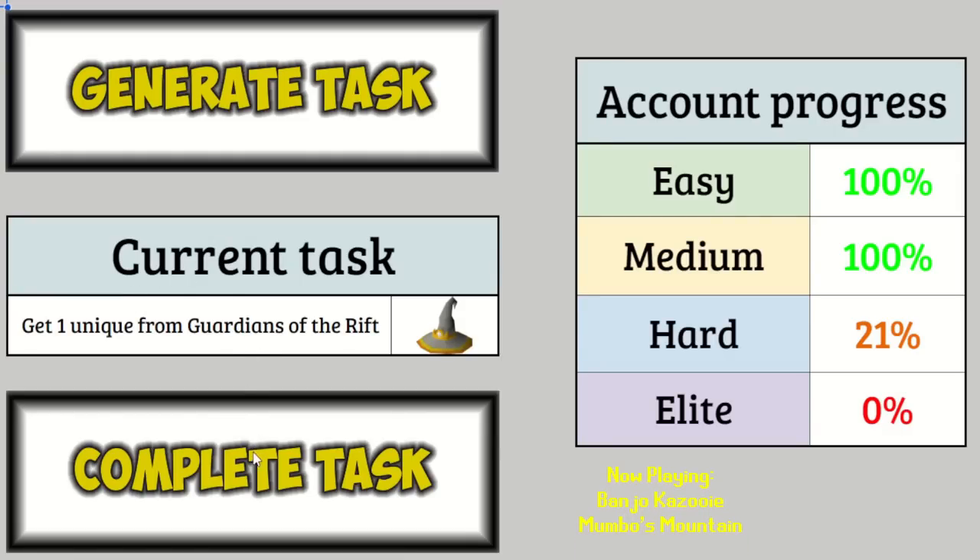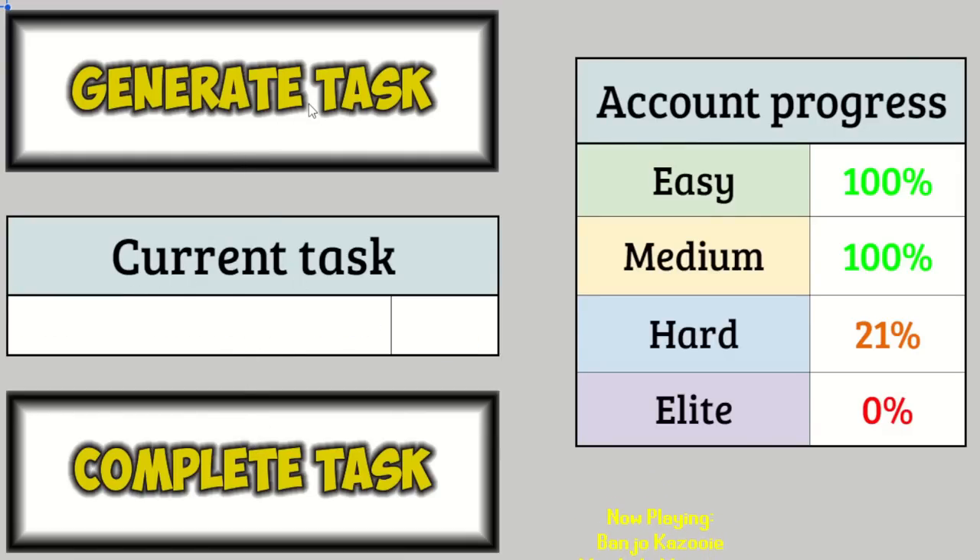Back on the spreadsheet — complete the Guardians of the Rift task. And let's see what we're doing next: get a unique from Demonic Gorillas. That means I get to do Monkey Madness 2 as well. Okay, sure, let's do it.